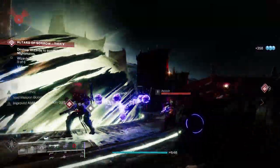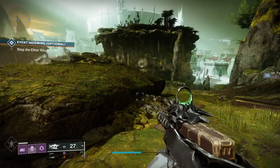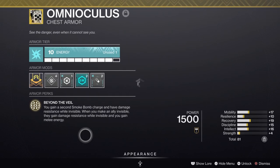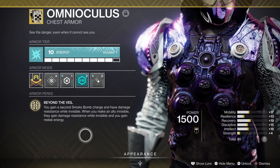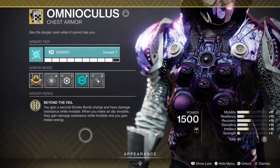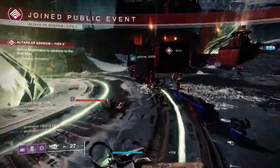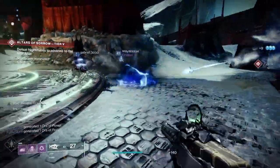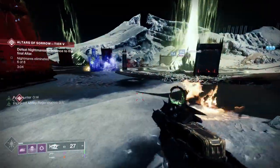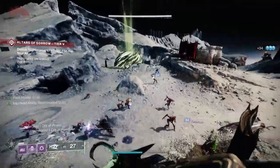Omnoculus is already a pretty strong exotic. With Void 3.0 there was a slight nerf — you don't get hard to pack anymore — but it still fits in well. Omnoculus gives you a second smoke bomb, and while you're invisible it gives you damage resistance. Your allies who you've made invisible also get damage resistance. You can get your melee back constantly by smoking larger groups of enemies, keeping your teammates invisible and protected.